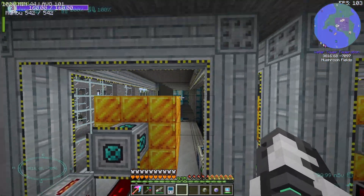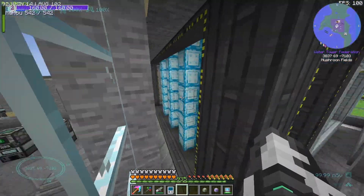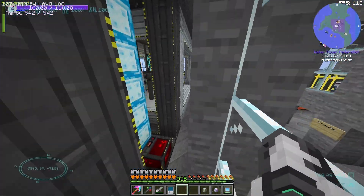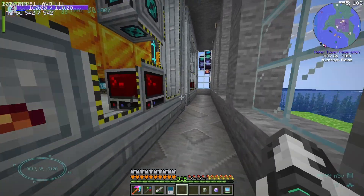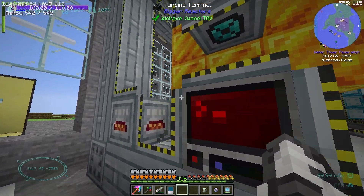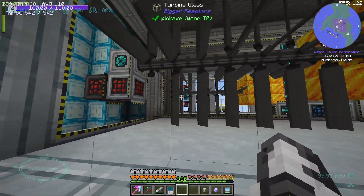I don't know why there's a big block of all the modium, but then there's the turbine rotor bearing and you can see all the information about the power. It's very cool. Wait, is this one reactor? Okay, so it's one reactor but it's hooked up to two separate turbines. Oh, that's really neat. I didn't know that Bigger Reactors had a bigger turbine as well. That is really cool.